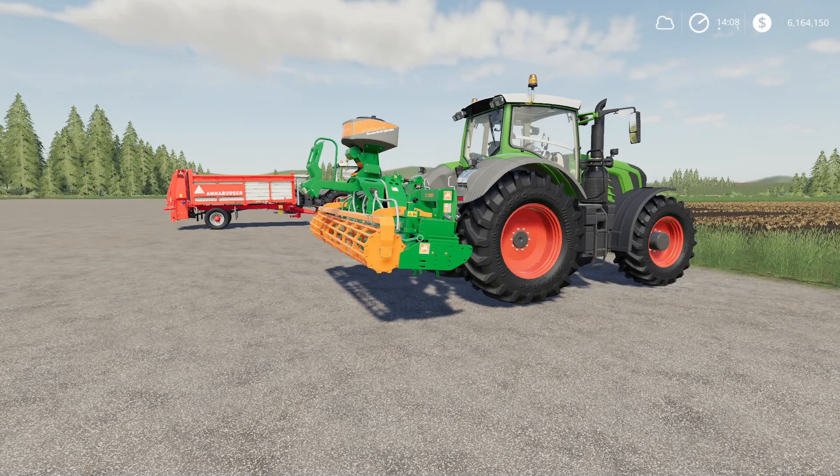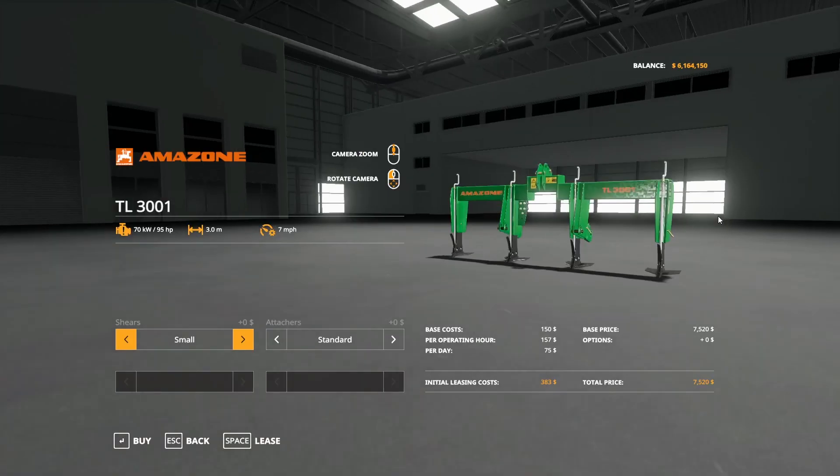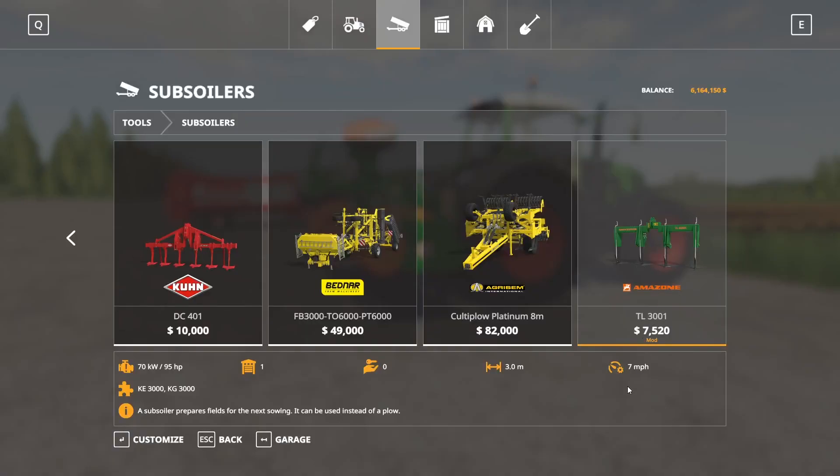Next up is a pack of two mods. The Amazon TL-3001 by Vertex Design — 3.86 megabytes, for all platforms, four slots on console. They also released the Amazon Power Heroes Pack by Vertex Design — 29.82 megabytes, for all platforms, 17 slots each for the Power Heroes. These two work together. The TL-3001 subsoiler is in the store under Subsoilers: 75,200 to buy, 7 miles per hour, 3 meters wide, 95 horsepower required.